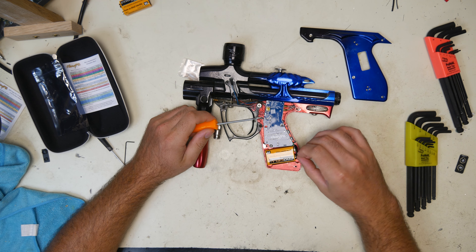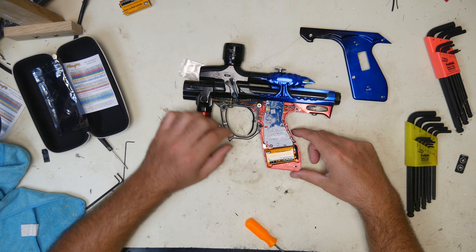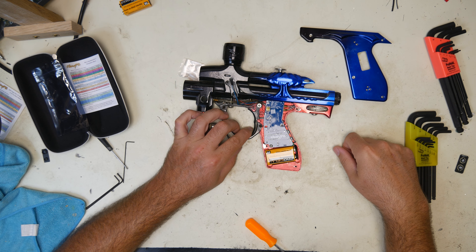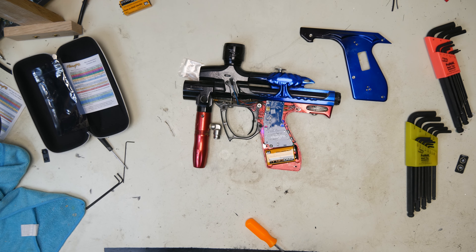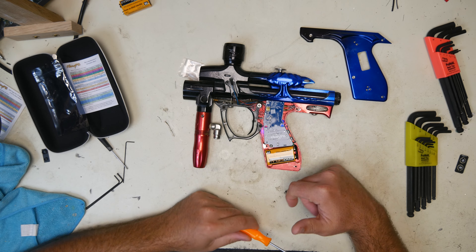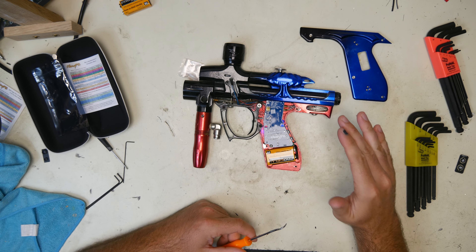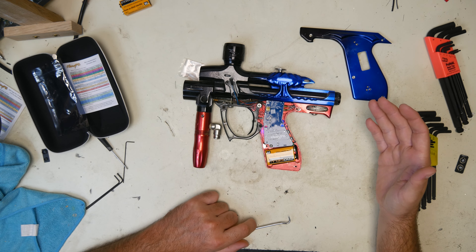If we want to check our battery or put it in tournament lock, take dip switch 4 and flick it down. Now if you hold down the trigger, those 4 green flashes are telling us that the battery is full. It's a scale of 1 to 4: 1 flash means your battery's almost dead, 2 means you're about halfway — probably should change it about there — 3 flashes is three quarters of the way, and 4 flashes is full battery.